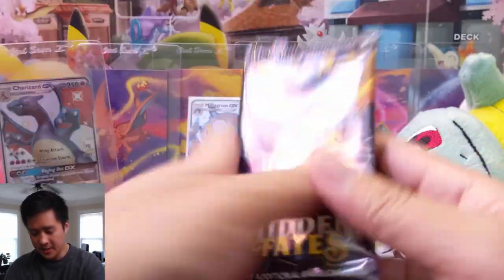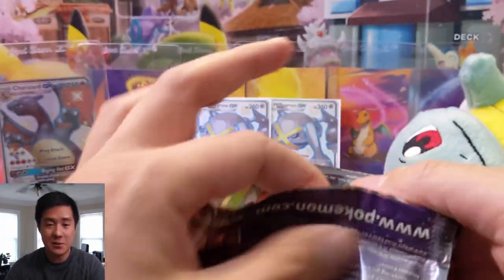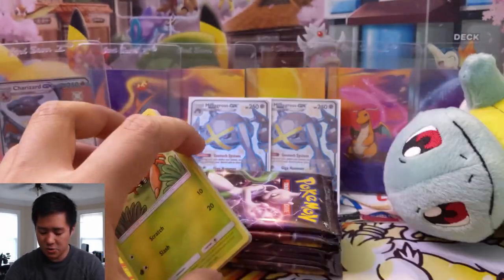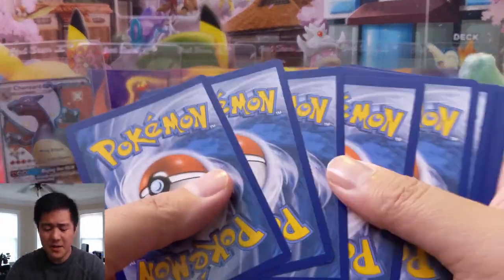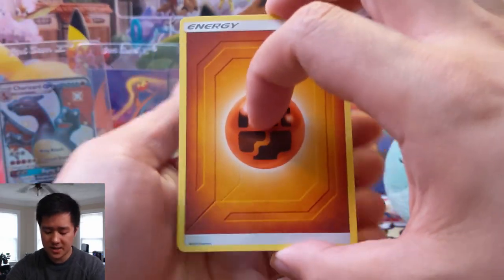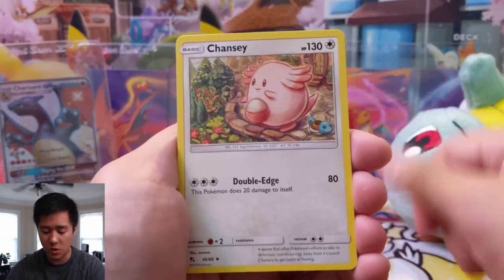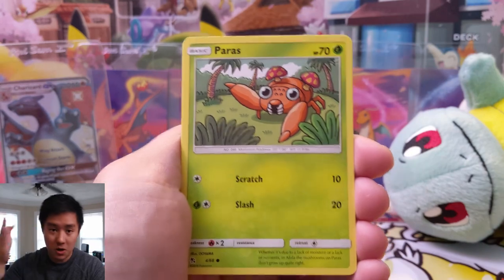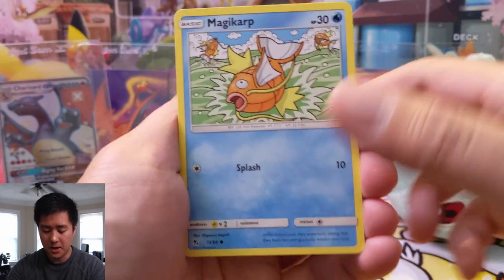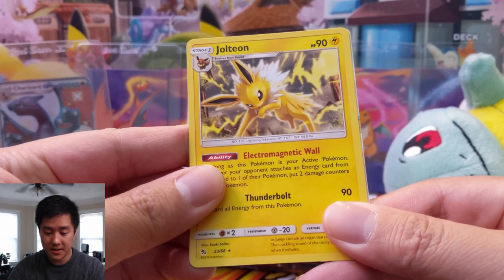Here's the first 10 packs, let's get into it! Hoping for some shinies that we don't have — we still need a lot of full art supporters. A lot of people have been asking how I've been doing on the set. We've been giving away a bunch of cards, so that doesn't exactly help, but I think we're getting close — probably like 60% with the shiny GXs. It's the full art supporters that are hurting the most. Gold cards — we might actually have more gold cards than full art supporters.